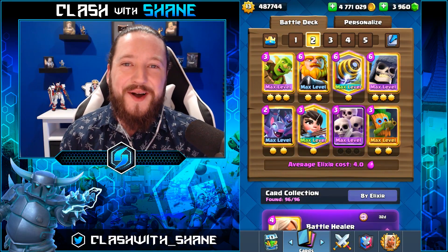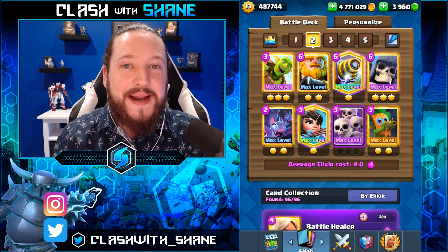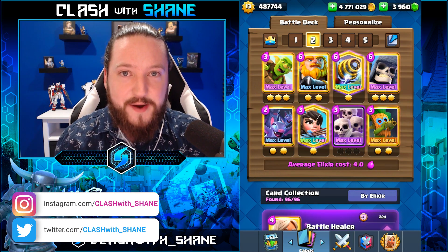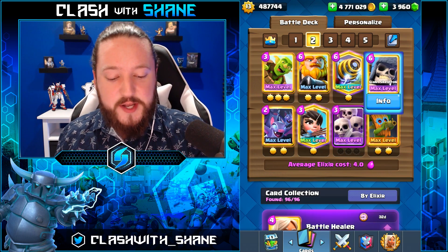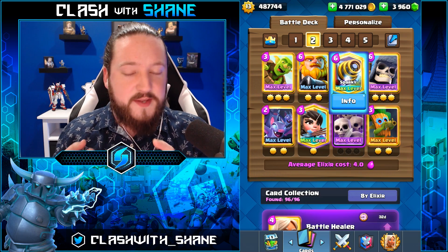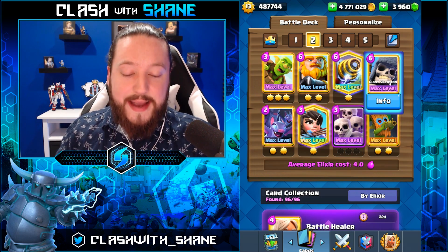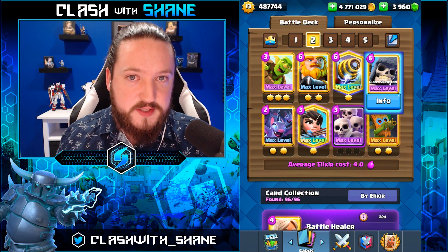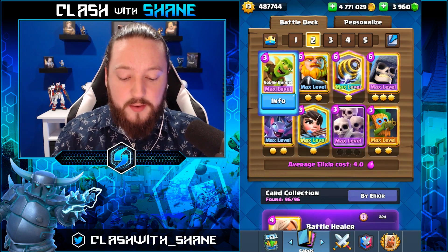Hey guys, welcome back to another Clash Royale video. Today we'll be checking out an updated version of a no-spell bait deck I found online. It's a 4.0 elixir giant skeleton, royal giant, sparky deck. The sparky counters current meta things like battle healer, eagle, and golem. The giant skeleton is also a beast at destroying massive pushes with the giant bomb and does very well versus the battle healer. There's also a bunch of bait in here as well.